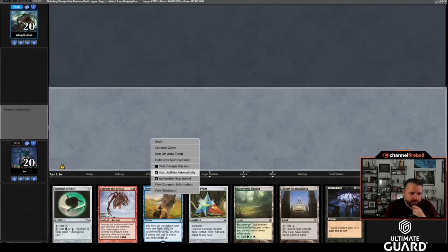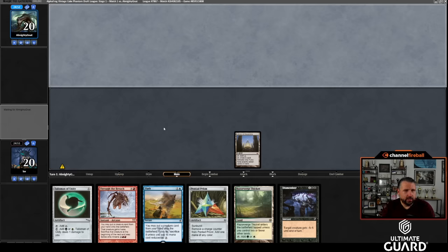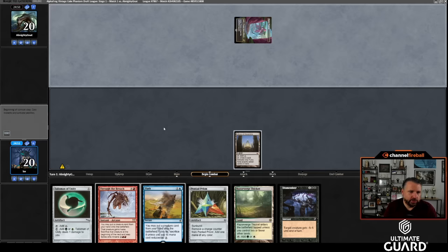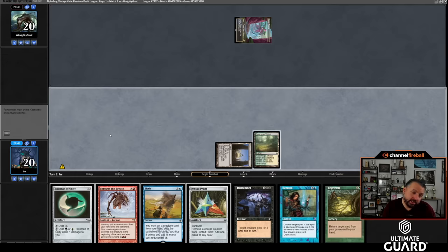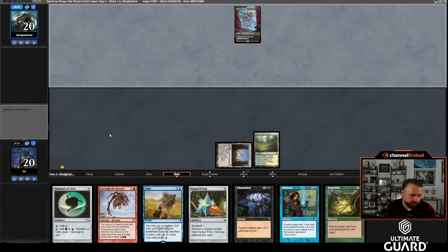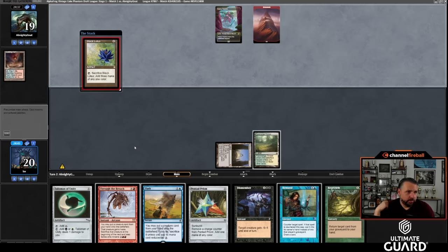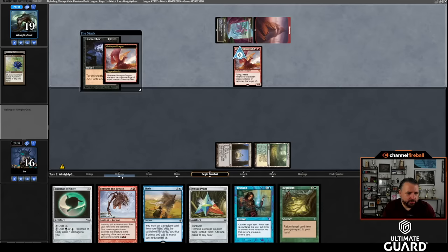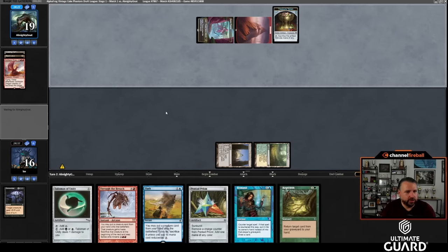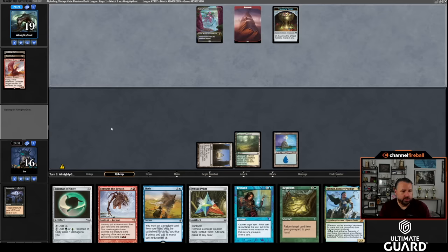This opening hand looks great — I'll lead on Library of Alexandria. I hope my opponent doesn't play a turn-one discard spell or I'll lose a card. Turn two I drop to seven, Library up to eight, play Razorverge Thicket and pass. Haven't run a land yet which is a little unfortunate. They play Lotus Mirror — this is a league draft, remember. Hopefully this is something I can Dismember. It's a Goldspan Dragon! I spent one mana to kill their dragon, so they get a treasure out of the deal — but that was a pretty nice Dismember.